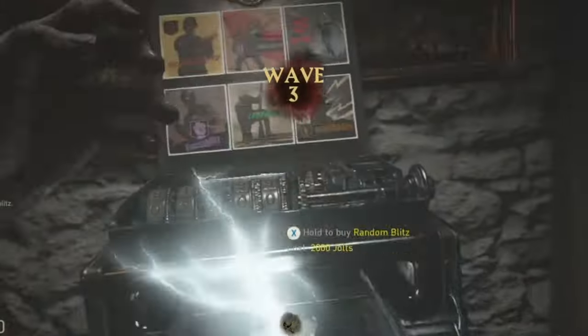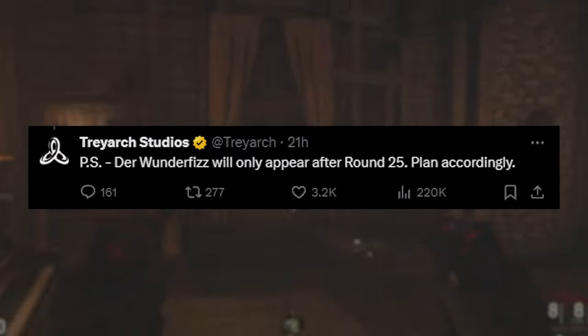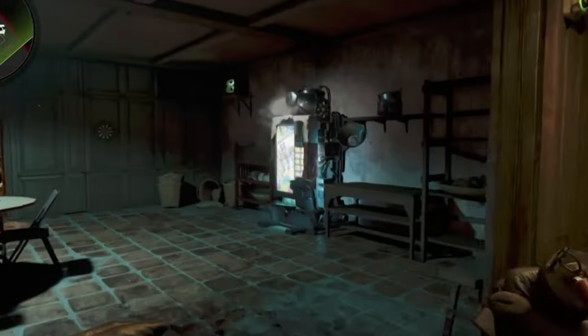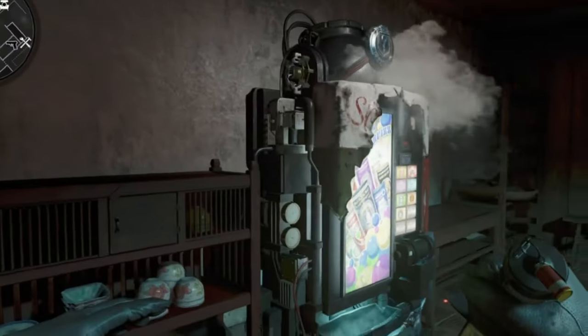So what has Treyarch done to fix this? Well, they just tweeted out that the Wonder Fizz will be available after round 25. So keep that in mind — you won't have access to it until after round 25, but you will have access to the other perks around the map, which brings it back to classic zombies, which everyone's going to love.